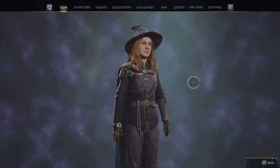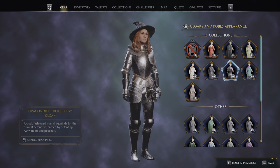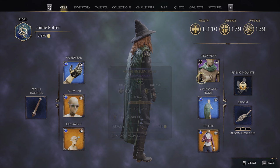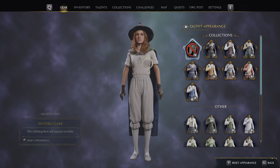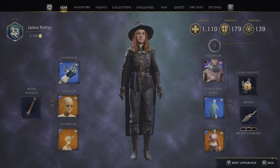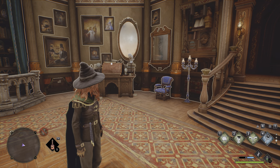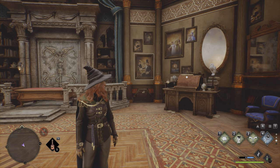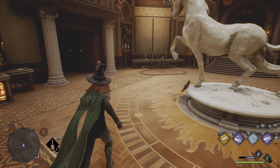You have various appearance options — for instance you want to go out there with a suit of armor, you can. Or you can go with a regular cloak, a robe, a scarf, or even your pajamas if you so desire. That's what happens when you're not wearing everything — you're basically in your pajamas. You do have a good amount of customization. The only minor annoyance is that whenever you equip a new piece of gear you have to re-customize its appearance, and I kind of wish you could save presets. But I greatly appreciate how easily I can customize in this game.